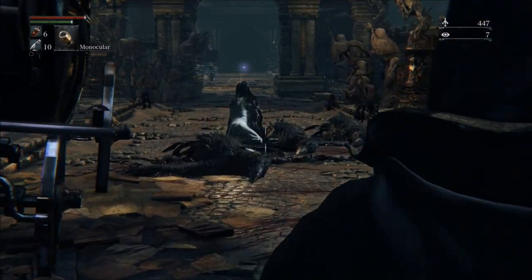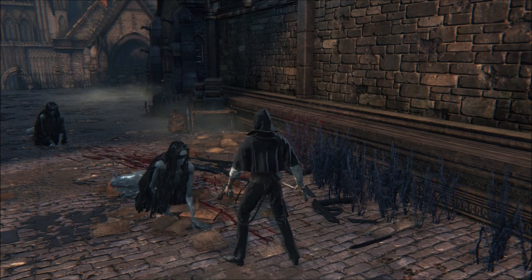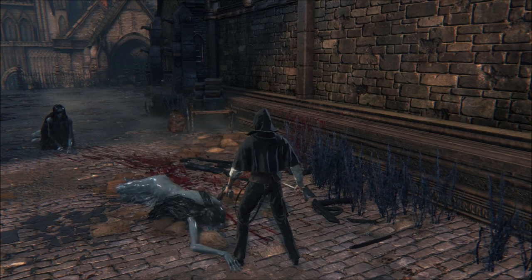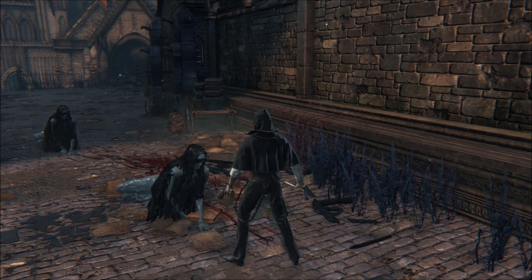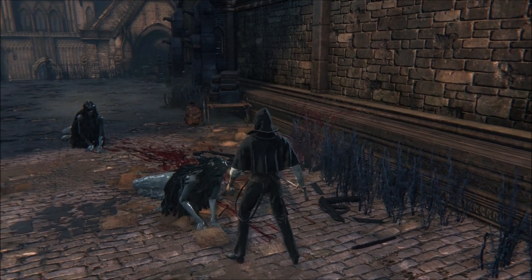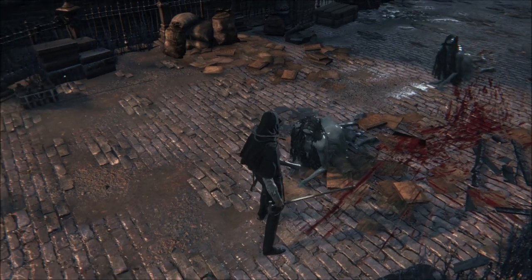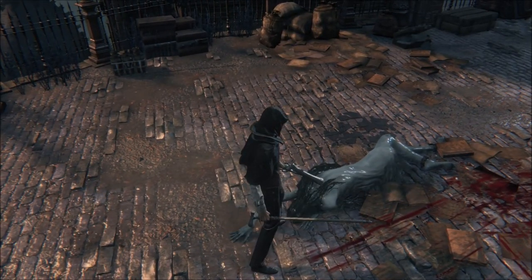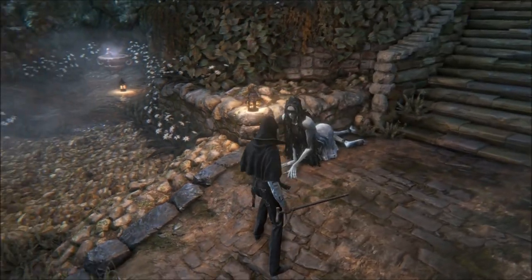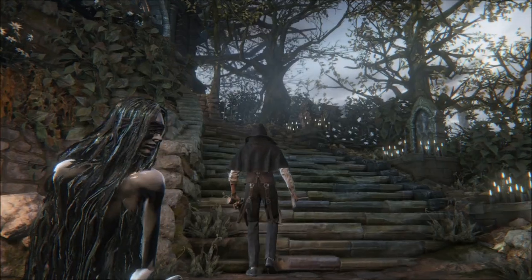First up, we have this removed creature referred to in the game's data files as Slug Princess. She's one of the more interesting characters and it's almost definitely left over from some character ideas that were eventually realised in the Fishing Hamlet DLC later on. She wanders around really slowly and has an attack that can't hurt the player. She's also got animations for taking damage and dying as well. It's hard to know whether she was originally intended to be a dialogue NPC or just a background character that would wander around a little.